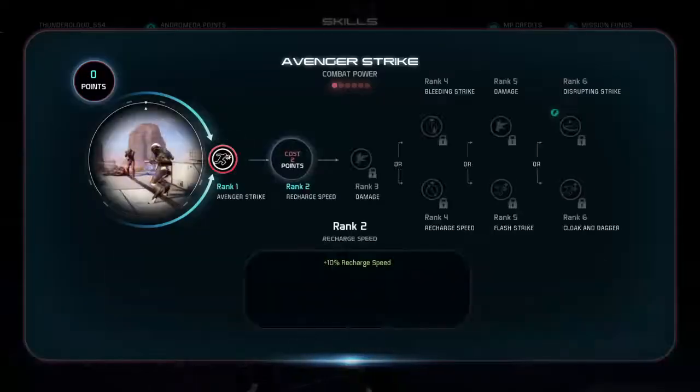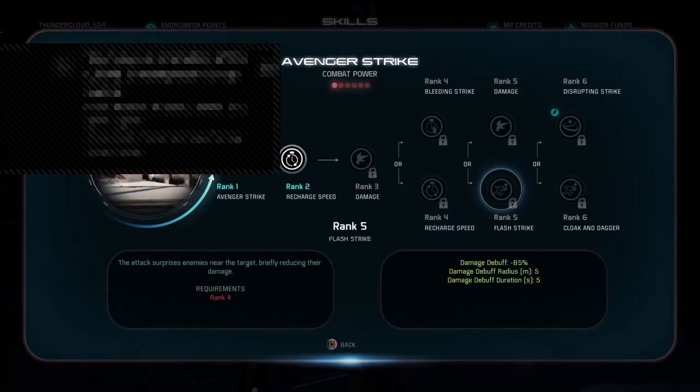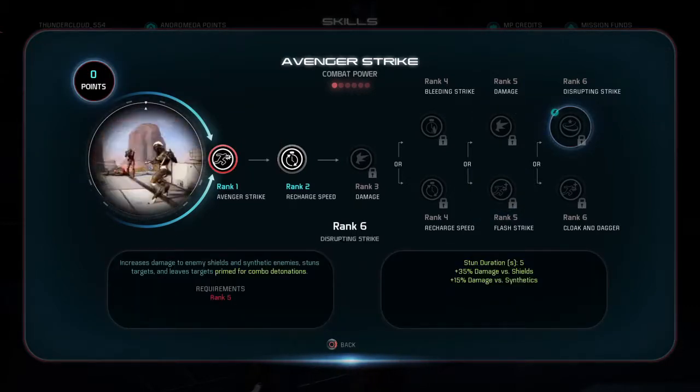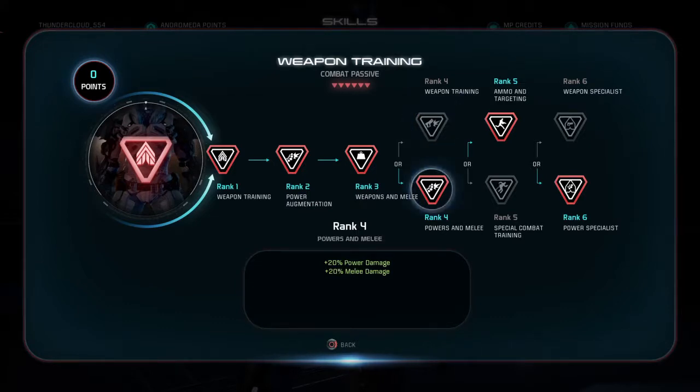For a gold build I would go with recharge, because obviously it's good. I'd go damage over recharge, and definitely disrupting strike if you're doing a gold build. But in this case we're doing a solo platinum build, so go with power damage, targeting, and ammo — targeting for snipers too. You can go weapon training and power special weapon specialist if you want more sniper rifle usage, but mainly all you need is power and melee and power specialists.